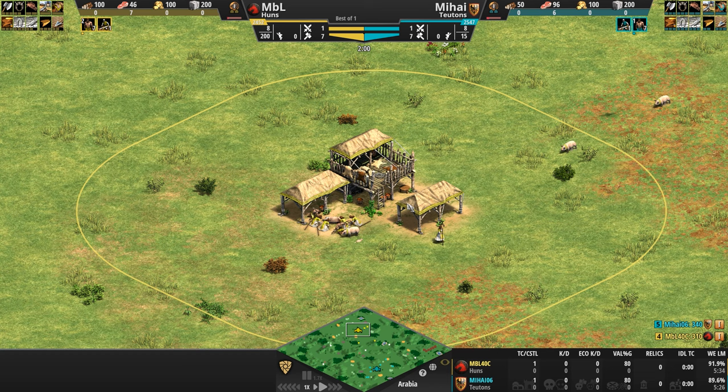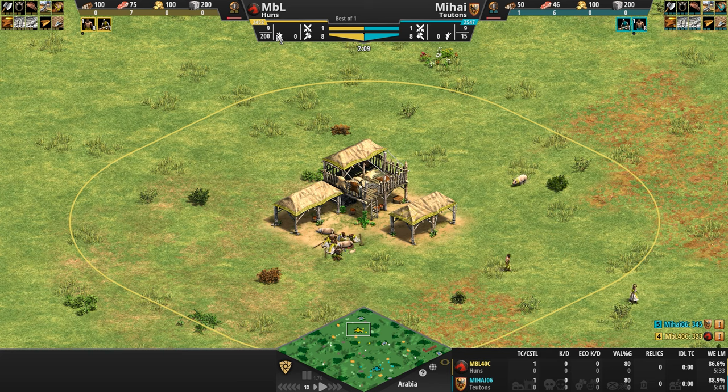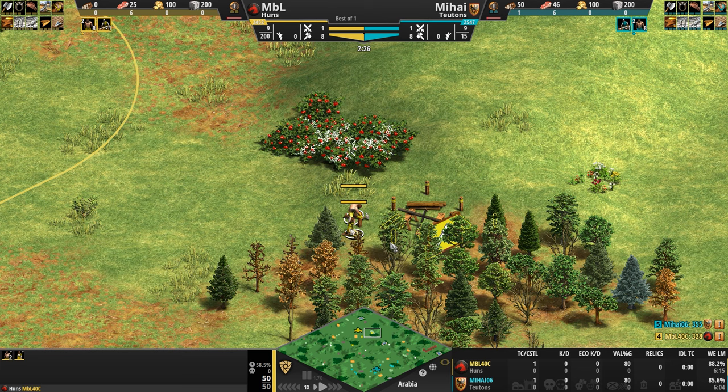To support its military production, the Huns do not require houses — they start the game with the full 200 population space already available, which frees up both wood and villager production time to focus on other things in those precious early minutes of the game, although this feature does come at the cost of 100 wood.